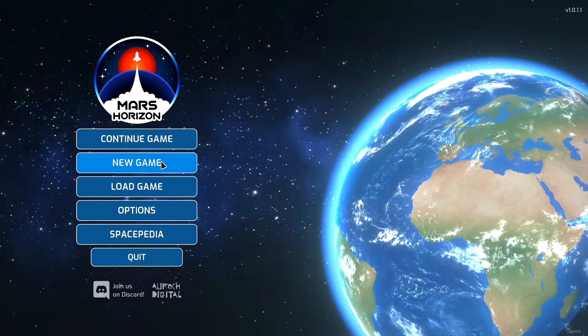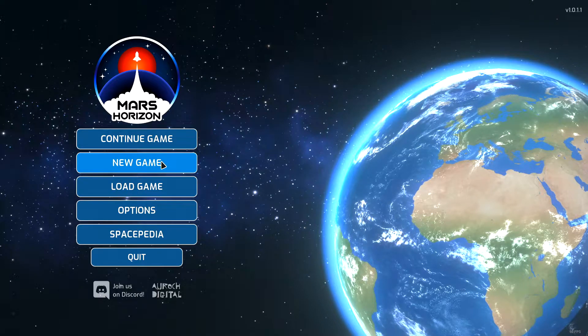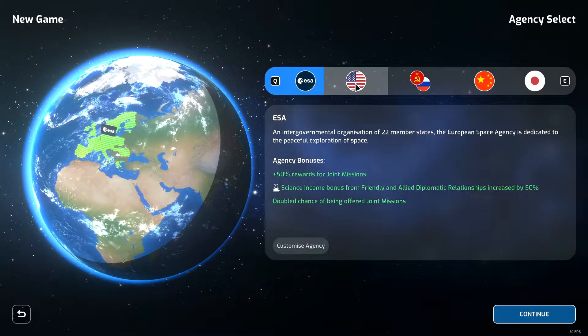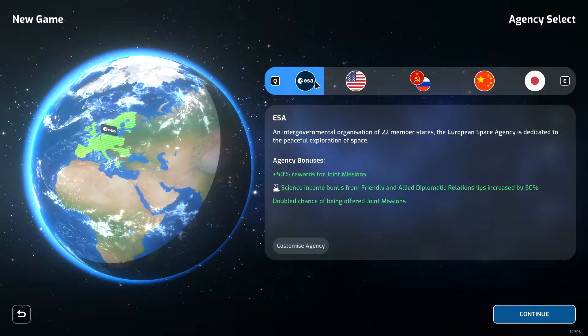Hello, DarthVegan here, back with another episode of Mars Horizon. I wanted to take a look at one of the other space agencies. We've seen the United States space agency in the preview video, even though we didn't play as NASA we still had the United States culture. So we could play as the ESA, Soviet Union, China, or Japan.